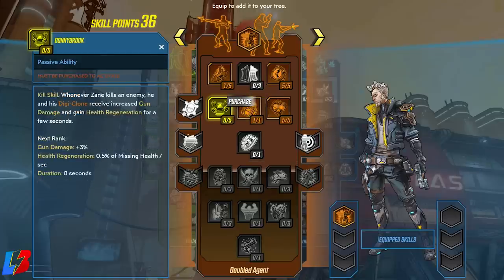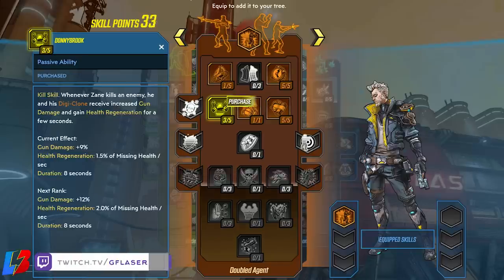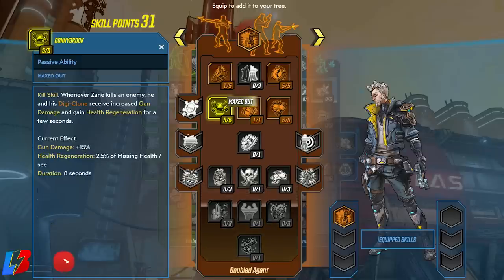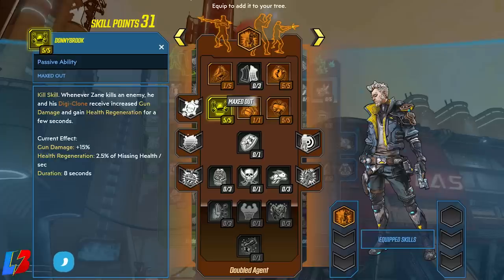We're also investing points in Donnie Brock, which gives us more damage and health regeneration. Every time we kill an enemy, our gun gains increased damage and we regenerate health for a few seconds. Maxed out, gun damage is plus 15 on top of the plus 16 we already have, and health regeneration is 2.5% of missing health per second with an 8-second duration — very effective in mobs.